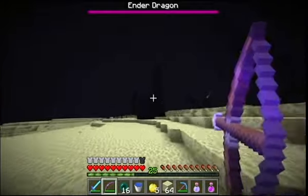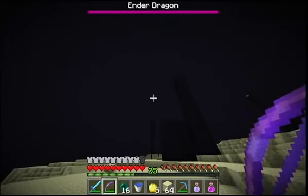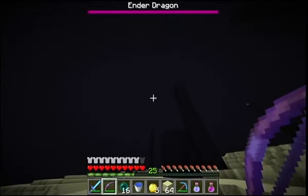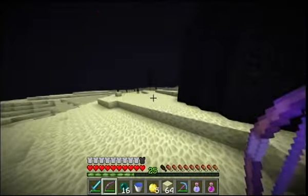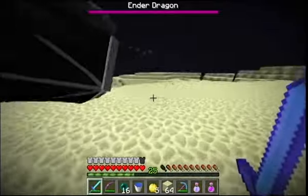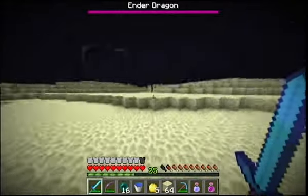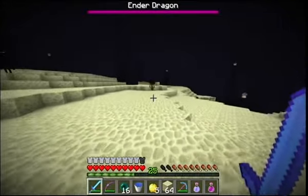The reason I have a Fire Aspect sword is because if you start hitting the Endermen, then they will be too busy being on fire to start attacking you. You'll see that the Enderman is just teleporting around. He will try and kill you after that, though.